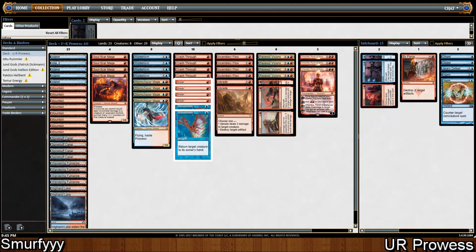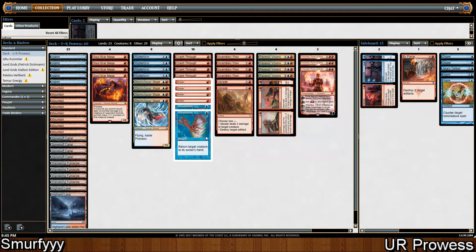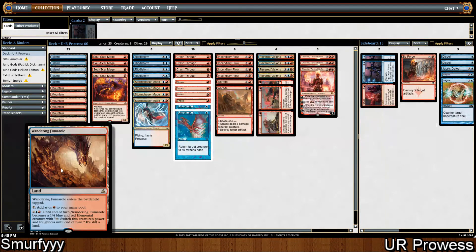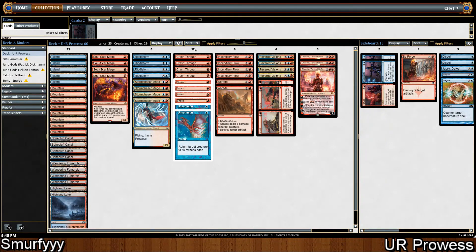Land base — we're running 23 lands, which is quite high, but we should be drawing quite a few cards from things like Fever Divisions. So we just want to hit our land drops. Playing 4 Spirebluff Canal, which is just the blue-red fast land. 4 Wandering Fumarole, which is the creature land. And we're playing 2 Highland Lake, which comes in tapped but does fix our mana, which is important especially when you're playing lots of 1 and 2 mana spells and trying to be very tempo-orientated.